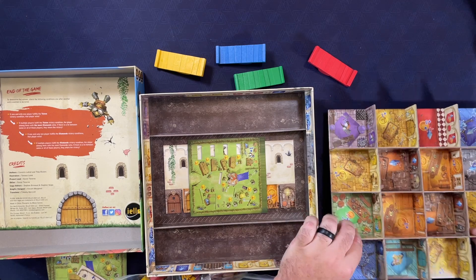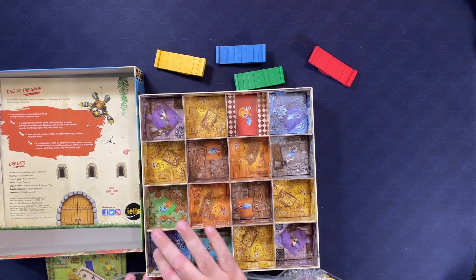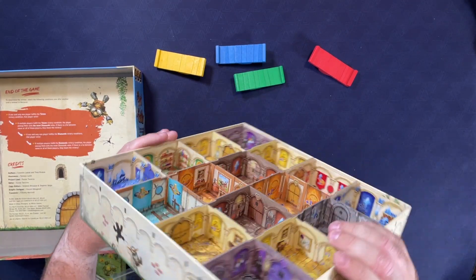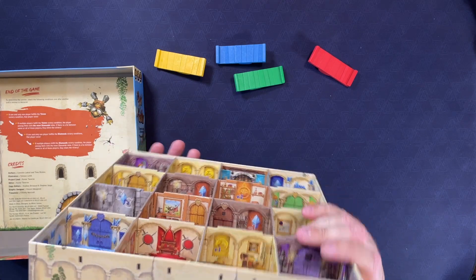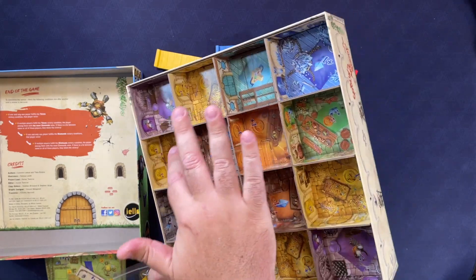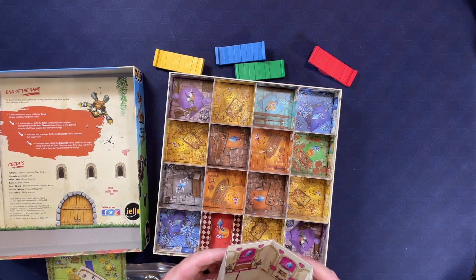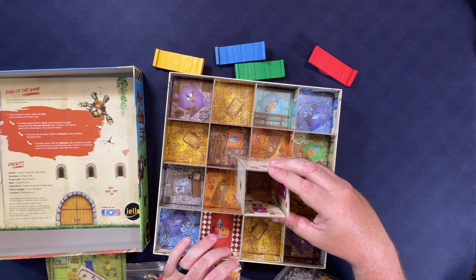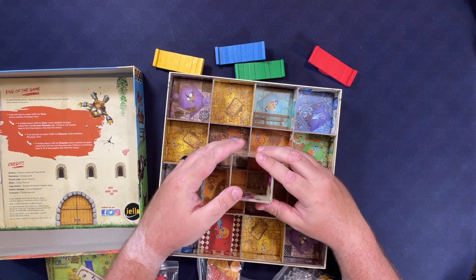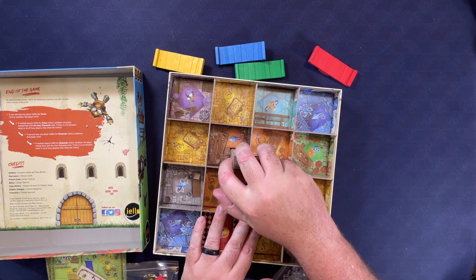If we put the lid back in — it goes a specific way, there's blue on the walls — this is really neat. There's a wall facade and there are doors. So the whole box is the game board. Each room has things on the walls and different colors on the doors. Then there's this tower that fits in the middle.